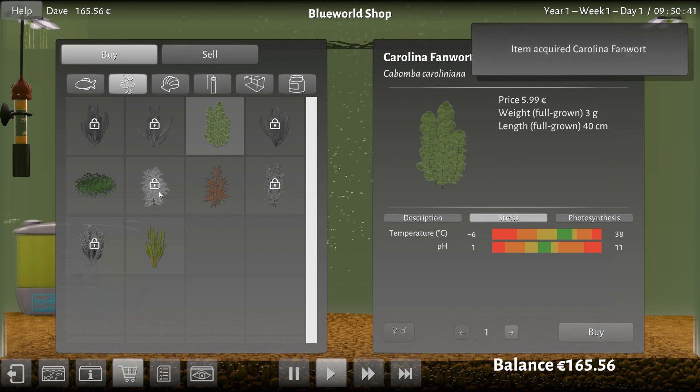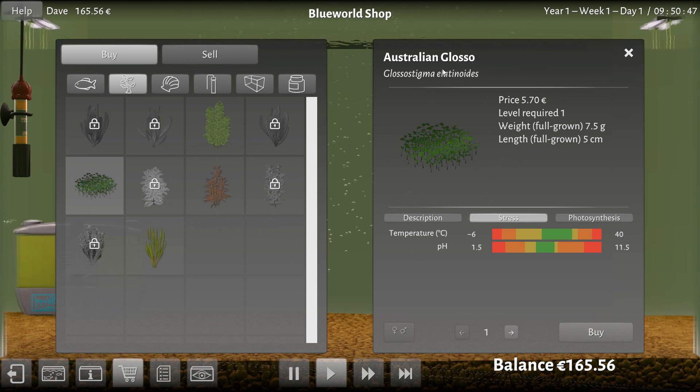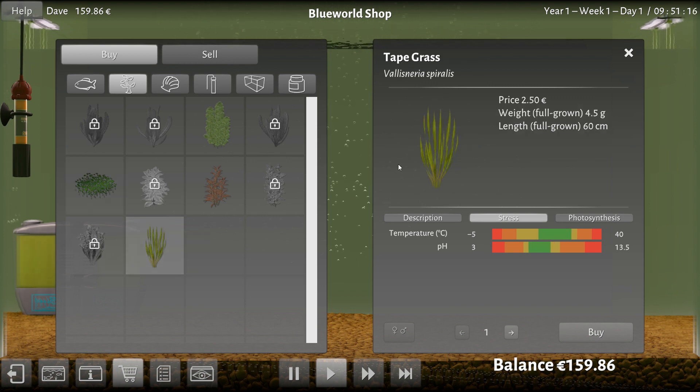And I'm going to get — what is this? Go away, California fan. Australian Glosso — oh cool, I don't know what that is, but I want it because it's from Australia. You've got a little better temperature range and you'll survive better across a broader temperature. So that's probably good. Let's get one of them. How much money do I have left? 159.86 — very precise, very precise prices in this air-quotes game. And what's one of these? Tapegrass. You also have a pretty broad temperature range. You're only 2.50 so sure, I'll get one of them.